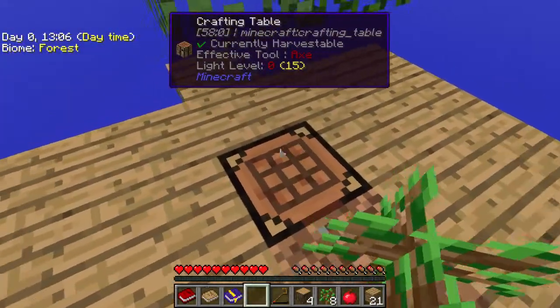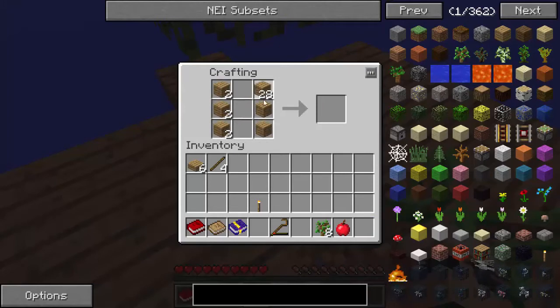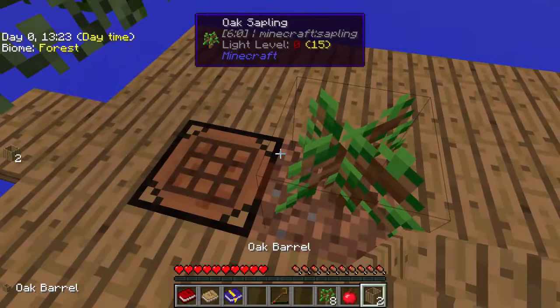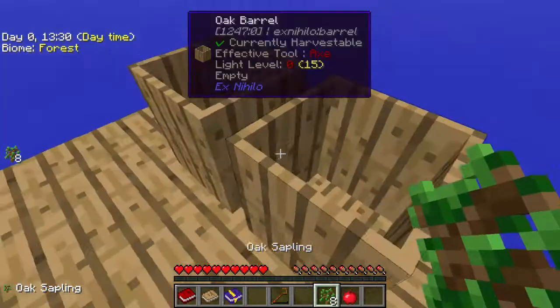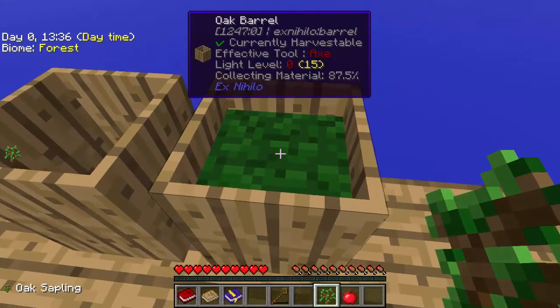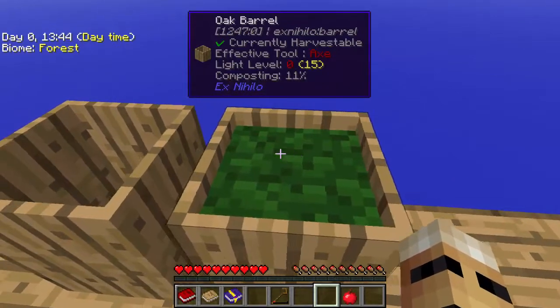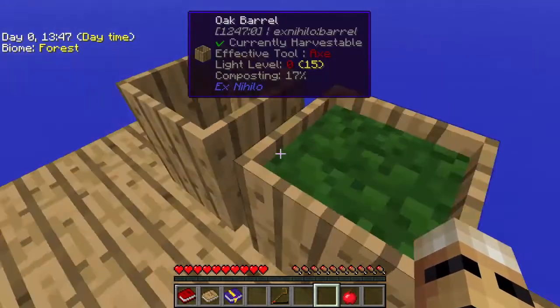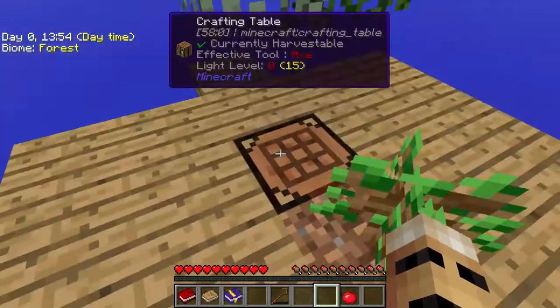You do want to try and keep it separate if you can. Let's plant another oak sapling here and get the barrels working now. We're going to make two barrels — two should be enough to start. We've got two barrels; we're just going to stick them over here. They are empty at the moment, but we can use oak saplings to fill them up — I'm going to use all of my oak saplings. As you can see, that is composting. Once it's complete, we're going to have our first dirt block produced from that.